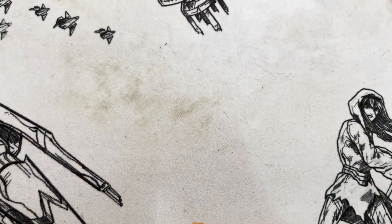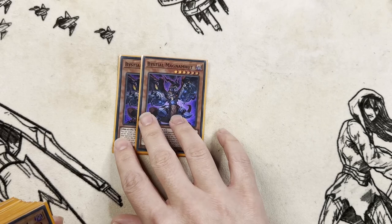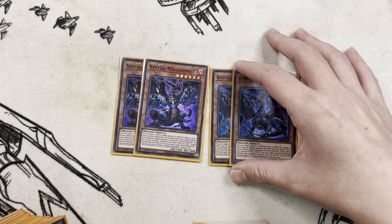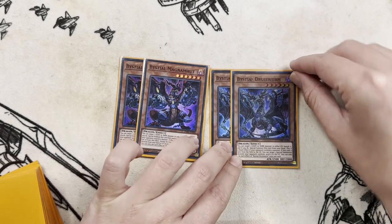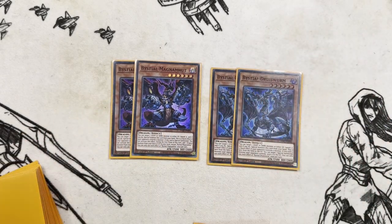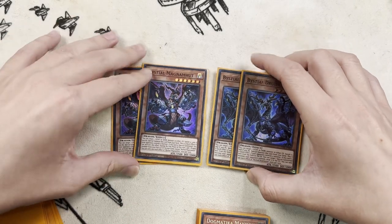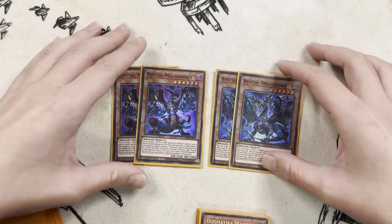Then we move on to two Magnemut and two Druus Worm. This is just what I'm working with at the moment — there may be some changes to this, only because it's not particularly impactful in the current meta. Not a lot of stuff's going to the graveyard that it can target and get a huge benefit off. It may change these out for some other more generic cards, but at the moment I'm quite liking them.